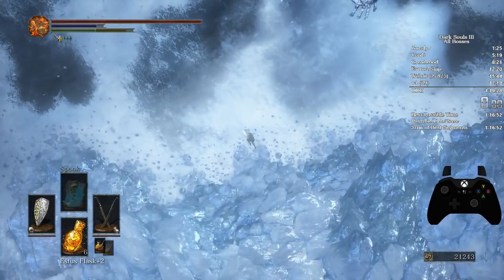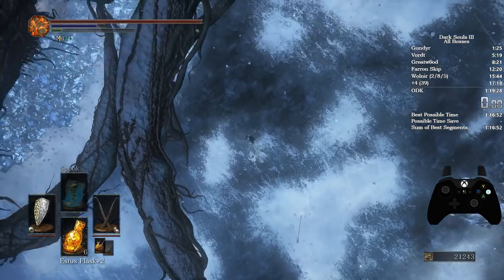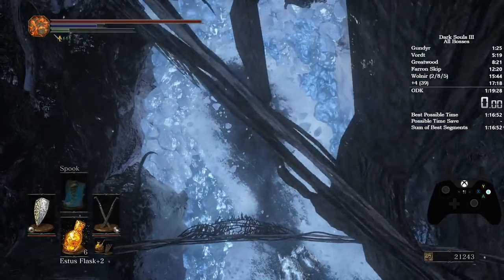You want to roll about where I was on the rocks. You'll get used to the timing the more you do it. Plunge and then roll just as you're about to fall towards the end.